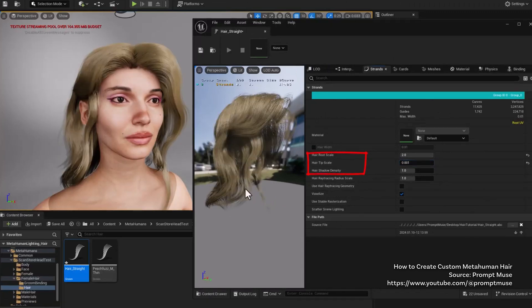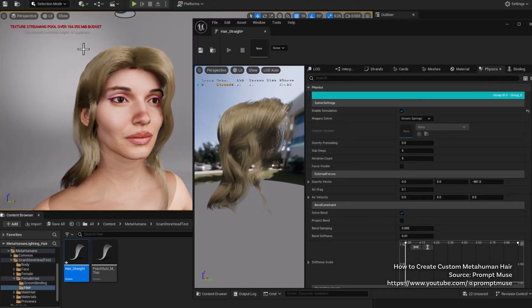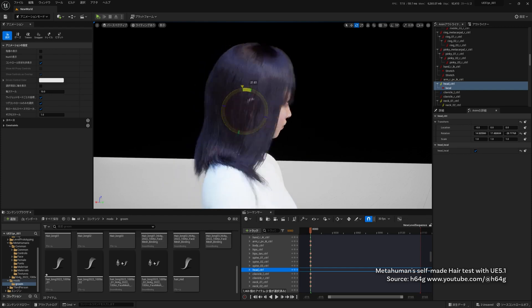Hair isn't just hair — it's an obsession. Bad hair can kill immersion faster than someone spotting the boom mic in a movie. Unreal Engine's groom tools are your lifesaver here. You can control how strands move, reflect light, and even get frizzy in the wind. Here's where 90% of people mess up — they ignore secondary movement. Hair should bounce, flow, or at least pretend it's alive. The groom system lets you fine-tune density, movement, and light interaction. Add physics simulations so hair reacts to movement or environment, like it sways when your metahuman turns their head. Hair should move with purpose, not like it's glued to your head.